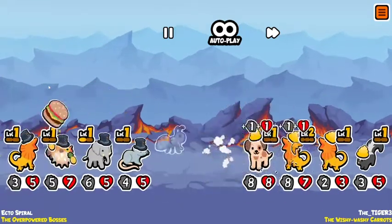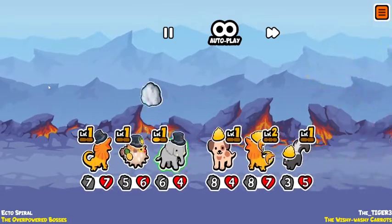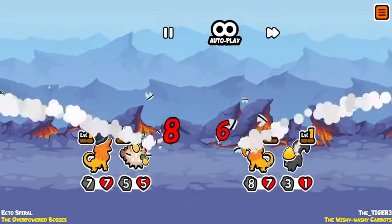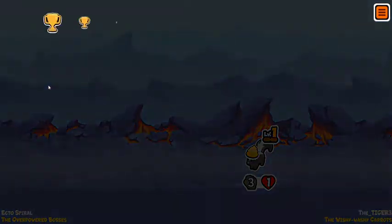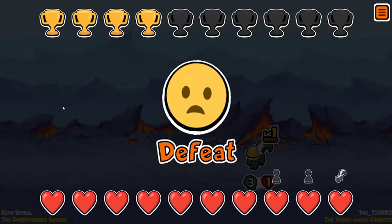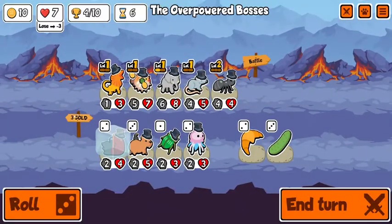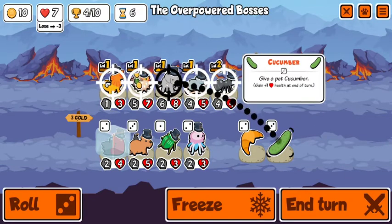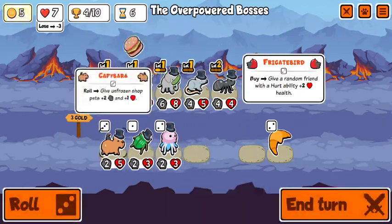Got a skunk already — this guy's team is pretty damn strong. I was really hoping for a snipe on the puppy and we don't get it, so we lose. Actually, if we got a snipe on the puppy or on the frill dragon, we would have won that — but we didn't, so it is what it is.